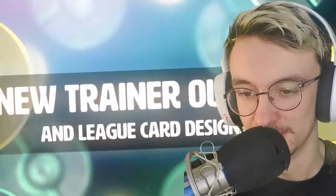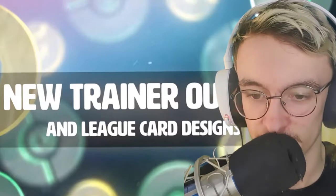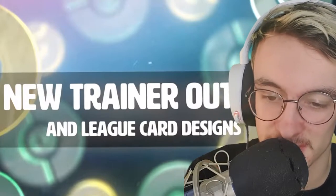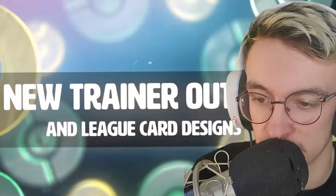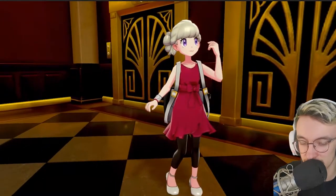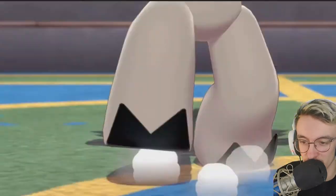New trainer outfits — this is probably what I'm most interested in because I love character customization in games. They've done it well in X and Y, Sword and Shield, and Sun and Moon, so I hope they continue to do well with these expansion packs. Looks like Marnie and Rose get featured. New backgrounds and new stickers — fair enough.